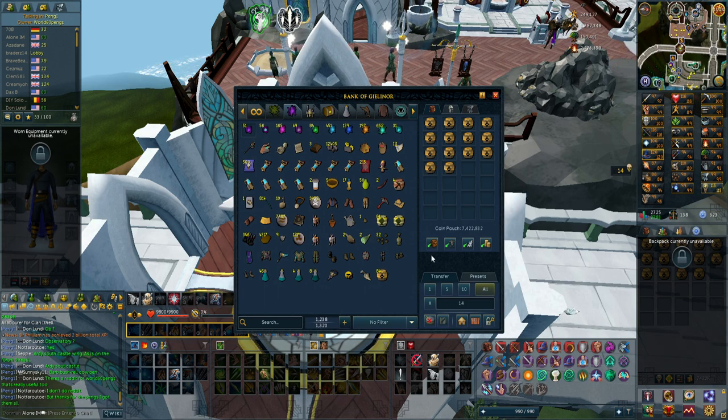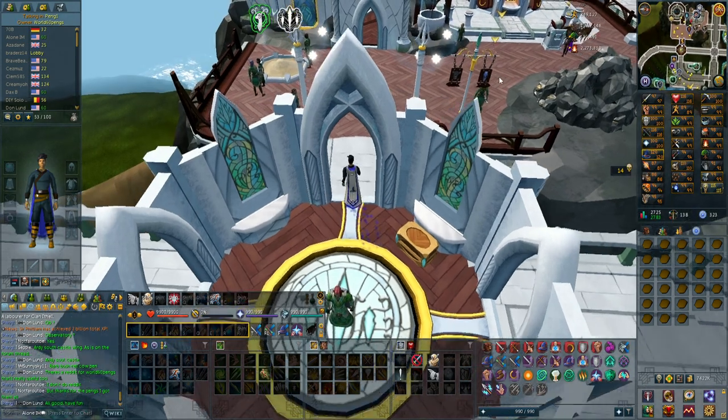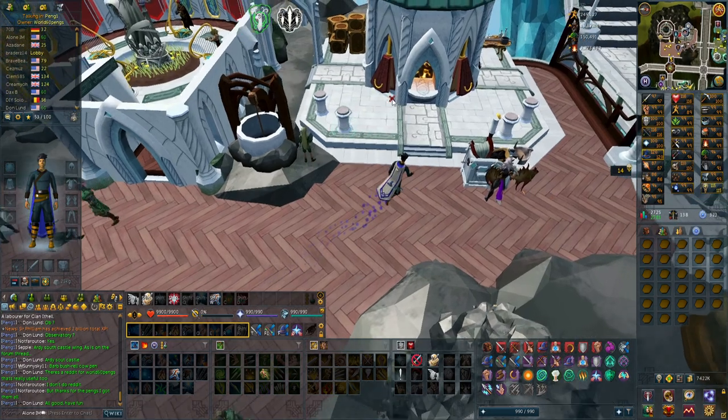Now I should have all the potions I need for 99 Hunter. I'm also making some Urns — I'll only be able to make 127 because that's all the mud runes I have, but I don't need Urns all the way to 99. It's a nice bonus, but not required.